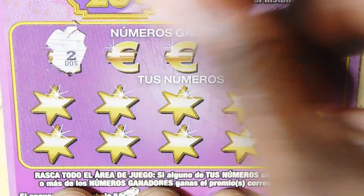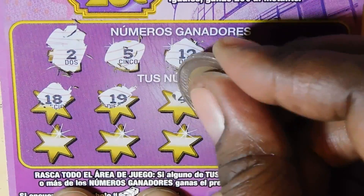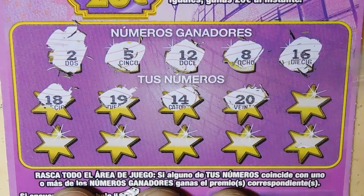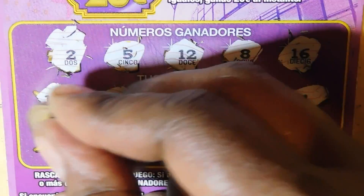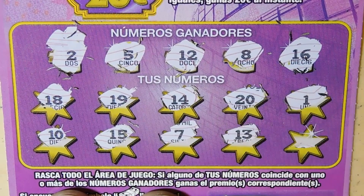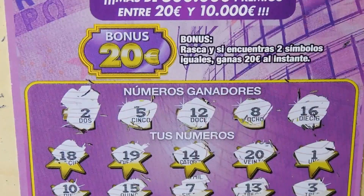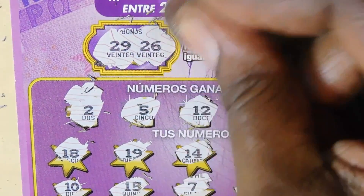Ticket number 30, same pack. Winning numbers: 2, 5, 12, 8, 16. Revealed: 18, 19, 14, 20, 1 (one off), 10, 15 (one off), 7 (one off), 13 (one off), and 3 (one off). Lots of one-offs. Bonus: 29 and 26 — no match.